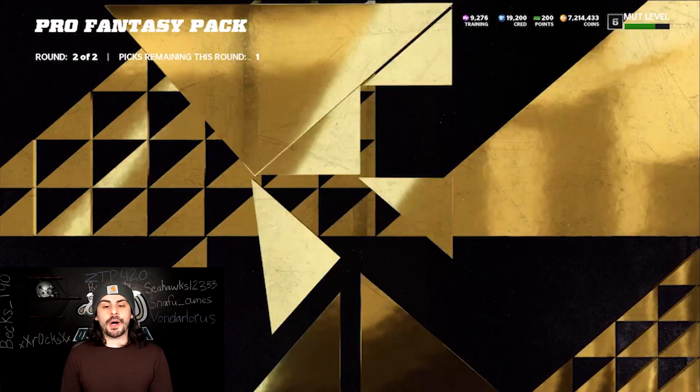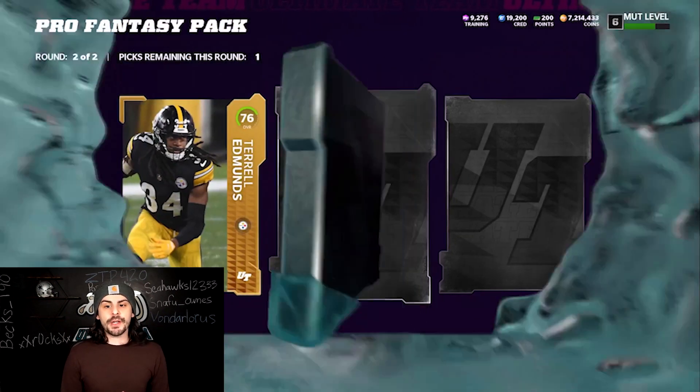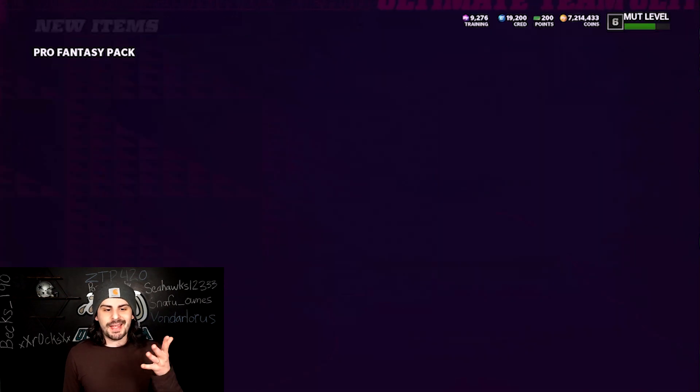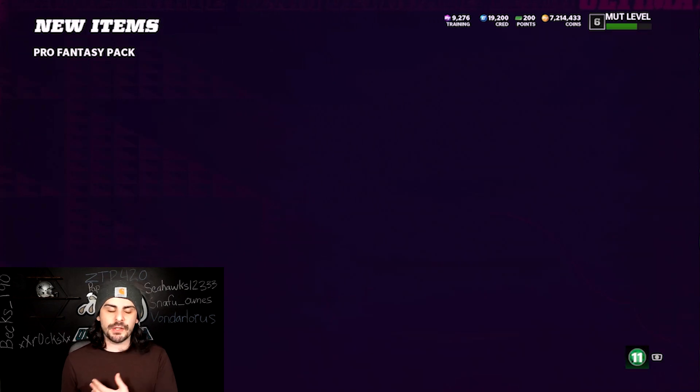The second thing you're going to want to do is go on to MudGG and search things up. I'll show you right after this pack — we got an 81, that was kind of a meh pack, like an L of a pack, but we still got an 84.